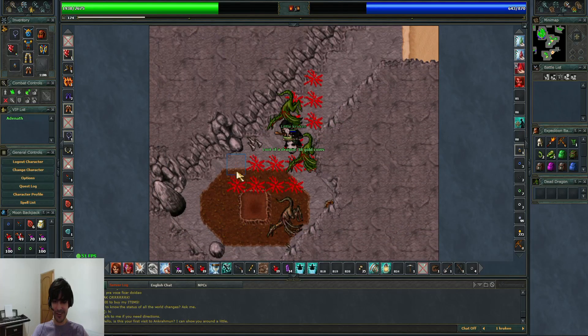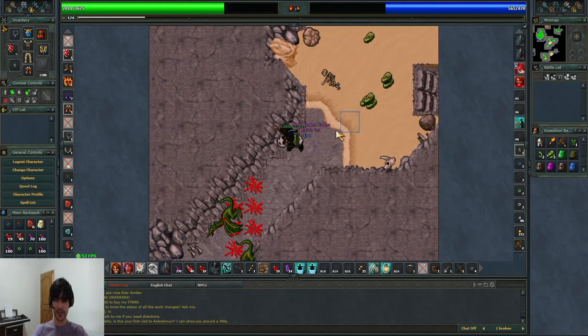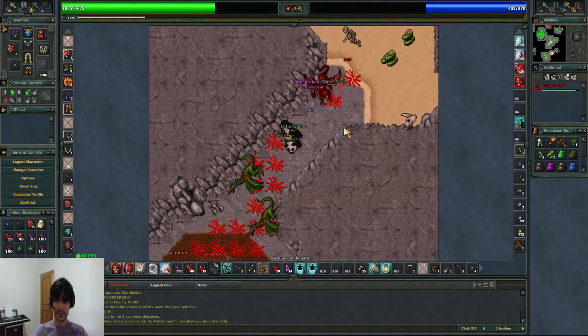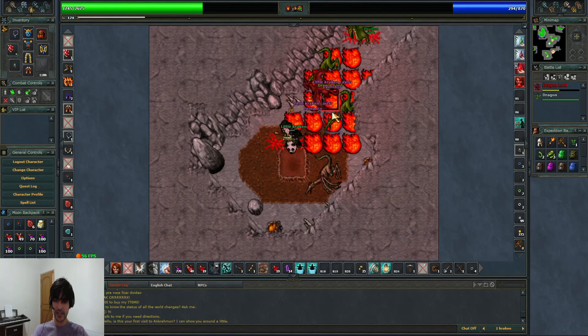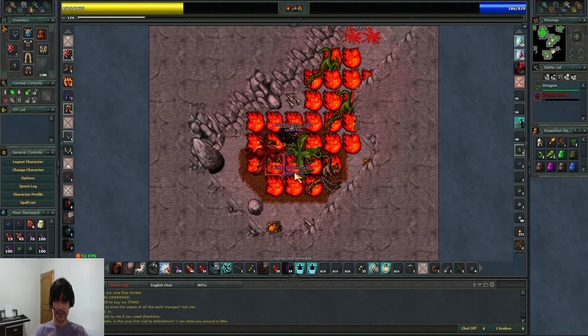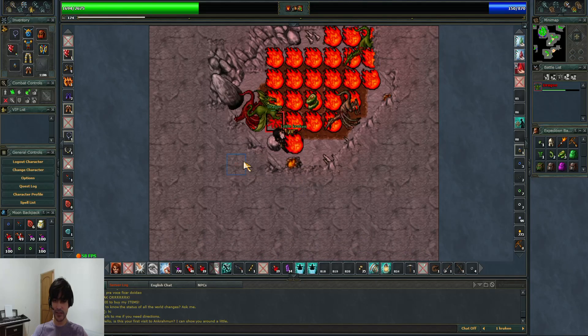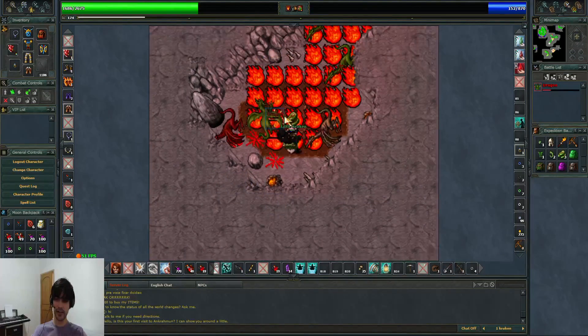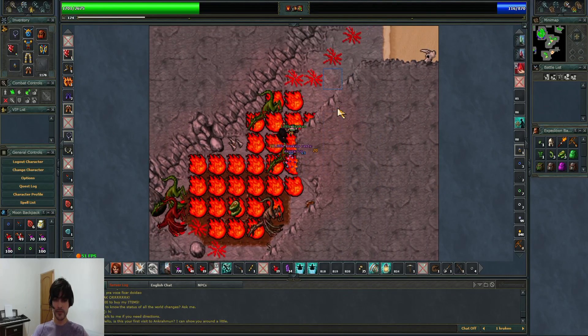Don't go up this hole, because there you will find two Dragonlords, and you don't want that. What you're gonna do is try to get only the Dragonlord, but unfortunately it's not that easy - I got both of them. But if you just run all the way to this part, hitting and running, I think you'll kill the Dragonlord before the Dragon gets to you, so you won't have that much trouble. And we're gonna keep going.